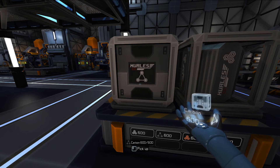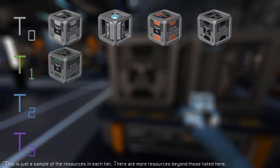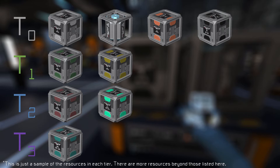Resources in Interstellar Rift are grouped into four tiers. Tier 0, which includes everything we've collected here, is the basic tier. Tier 1 has resources like silicon and brass. Tier 2 includes aluminum and a special resource called vectronium. And finally tier 3, which most notably includes the highly sought after crystal vectronium. Higher tier resources are needed to make more advanced ships and items. In order to find resources from higher tiers, you have to travel to a star system of a corresponding tier. We'll get into the specifics of finding systems with higher tier resources when we look at star systems and rifting in a later video.